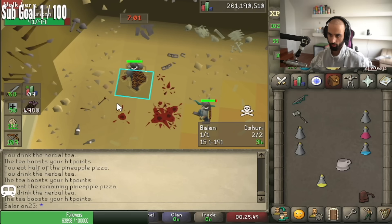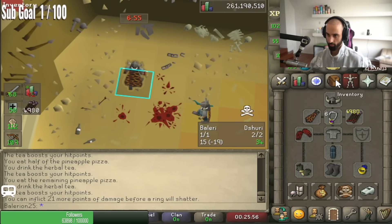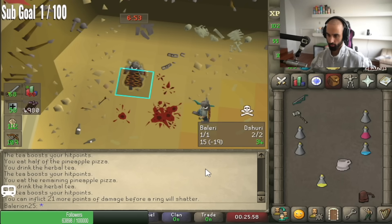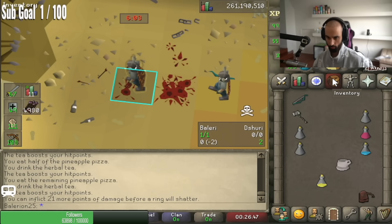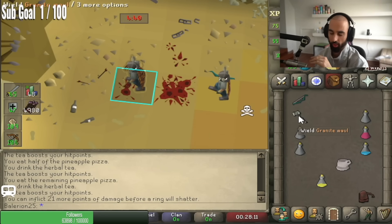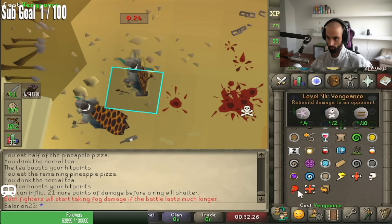If you look at your equipment, you have a ring of recoil. Recoil is the best ring to use in PvP because it reflects damage back and it's super cheap. It reflects damage back to your opponent — so if he hits you it will hit him back. In a fight it will wear your opponent out, and if he's not good at the game he won't realize it. So it will lower my opponent's health and give me an opportunity to kill them if they don't notice.